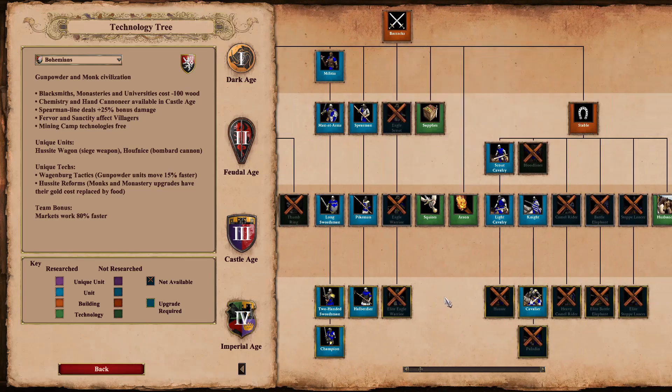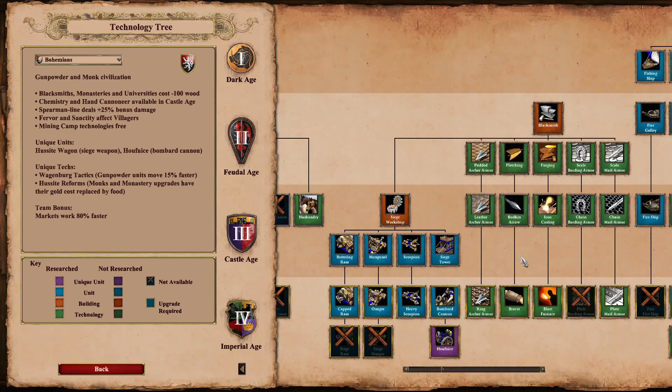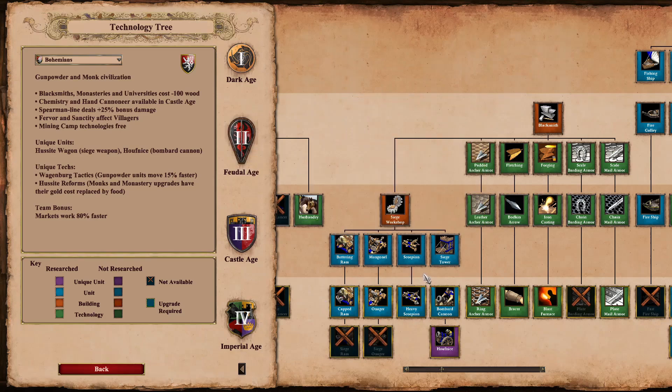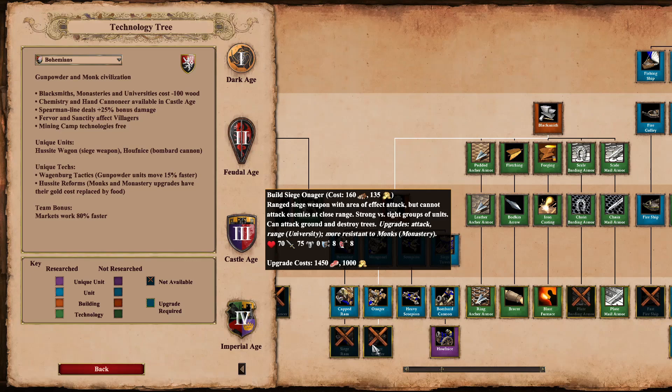Looking at the infantry line, we've got pretty much a full infantry contingent, obviously minus the eagle warriors. Pretty weak stable — there's no bloodlines, no paladin, no hussar, but they do get husbandry. Fairly good siege workshop: they've got the second tier of all units, the capped ram and the onager. They don't have the siege ram or siege onager, but they do have heavy scorpion, which is pretty good. And then they've got the Hufnitsa upgrade, which costs 950 food and 750 gold — quite a bit cheaper than siege onager.